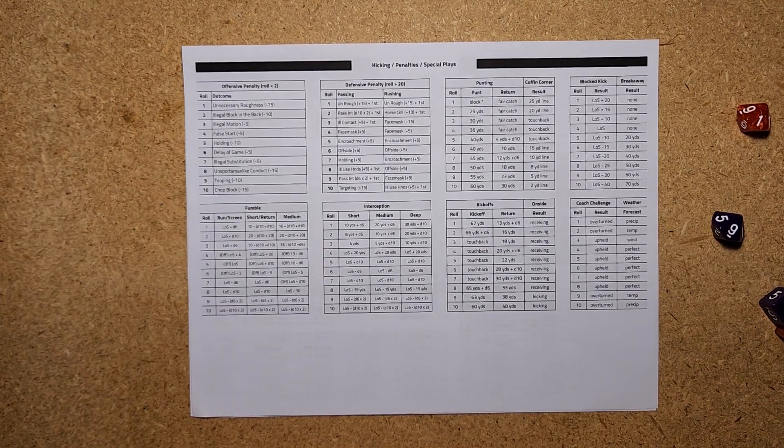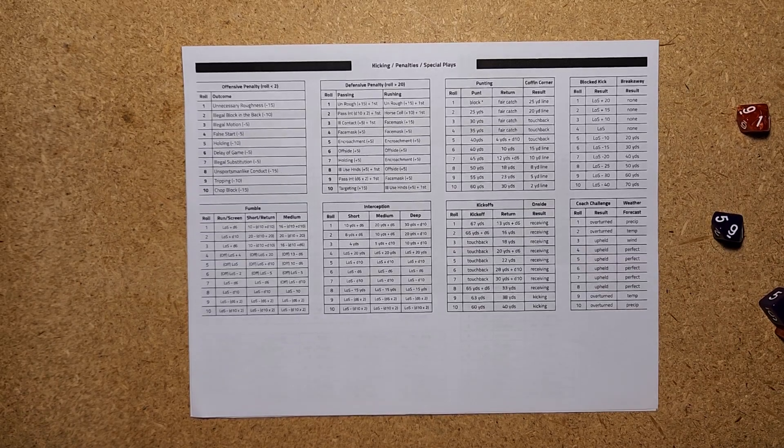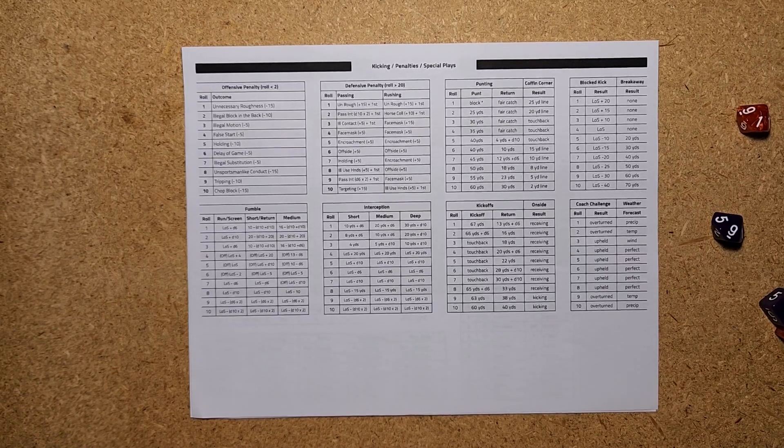Welcome back to another tutorial for Play Action Football. This is a new tabletop cards and dice game from the Clark and Addison Gaming Company. In this video we're going to cover punting. Now punting for some games is very complex, for others it's very simple. In this game it's pretty simple, not very difficult at all.